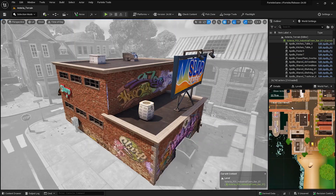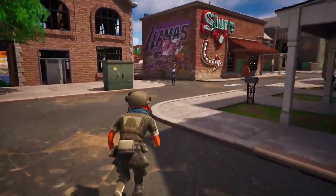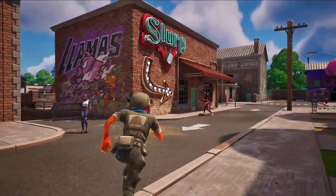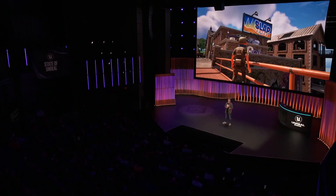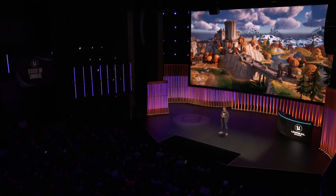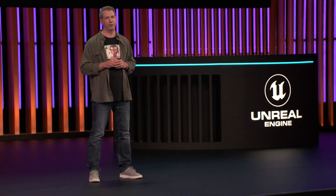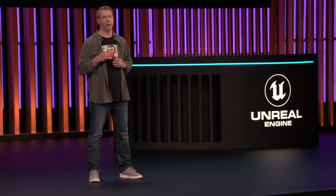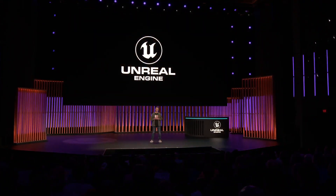These features hadn't yet been put to their paces by a large dev team, so there were some early bumps in the road. But level designers were in daily communication with the engine team and we saw consistent improvements. Not long into production, we were developing Fortnite in a much more collaborative environment. Our goal for Chapter 4 was to deliver an awesome experience to our players, but we also hope that by using and improving the engine's newest features, we've improved your experience as well.